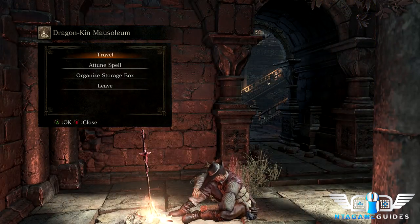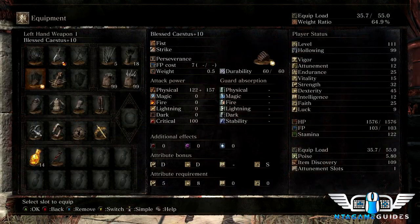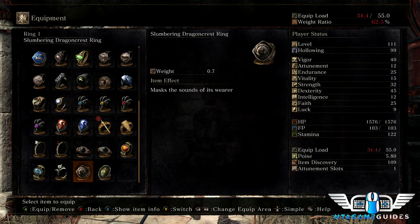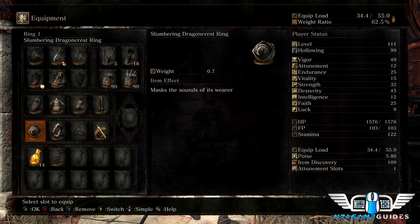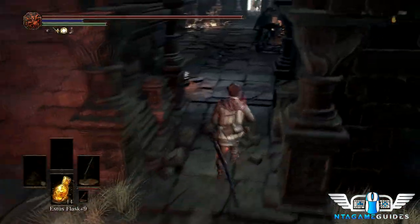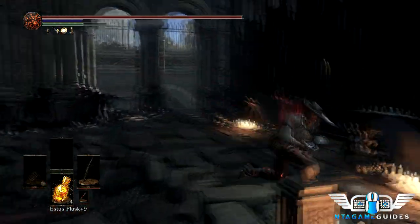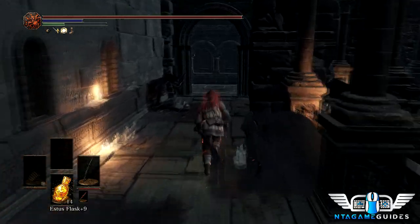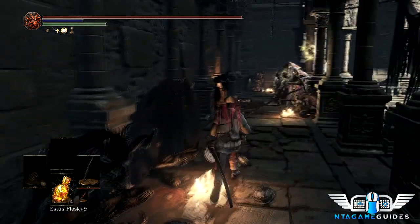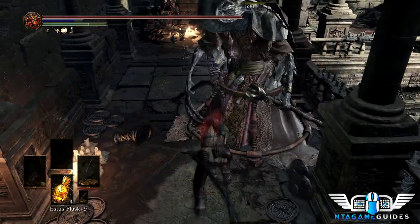We're going to fight an NPC — it's random which one you get. There's a necromancer up top who spawns enemies. We're going to use the slumbering dragon crest ring and the hornet ring for a little extra bonus damage. We want to circle around and take out the necromancer first.